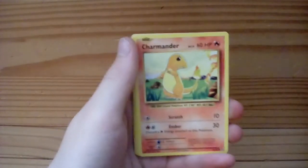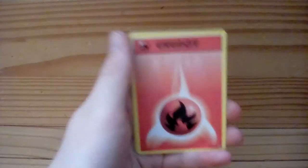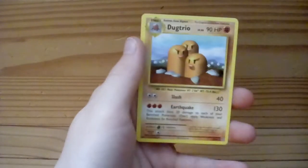Charmander — nice, I already have him but he's one of my favorite Pokemon so I love that. Voltorb, very cool card with the neon lights and stuff. Fire Energy, nice. And then a Vulpix, nice. Then our reverse is a Professor Oak's Hint trainer card, and our rare is a Dodrio — nice, very nice to get those.